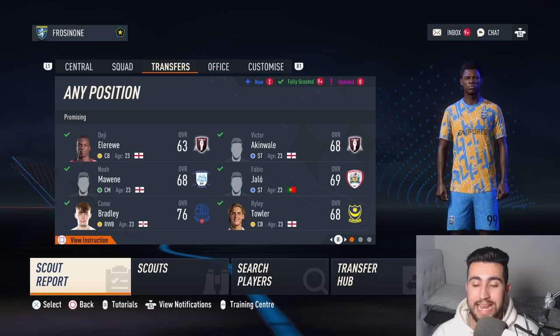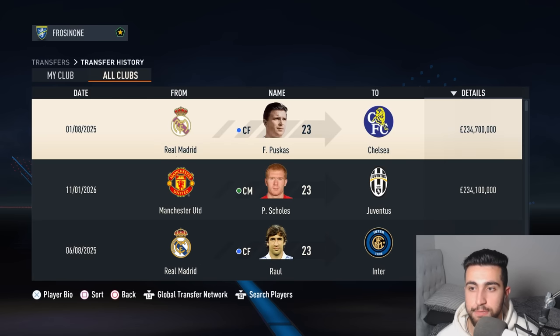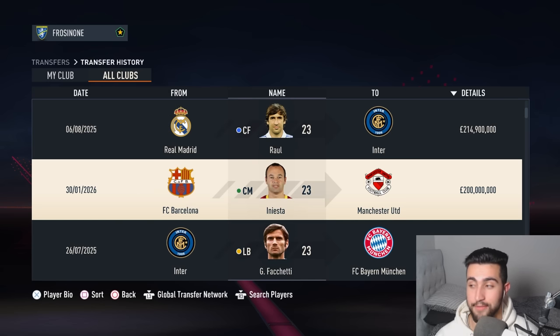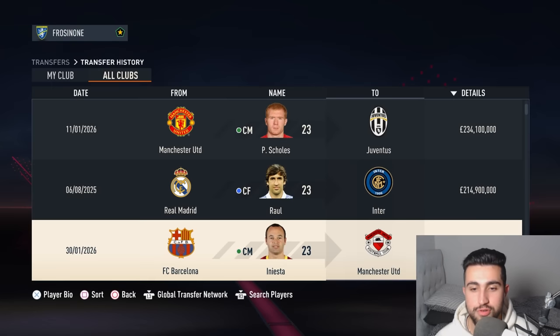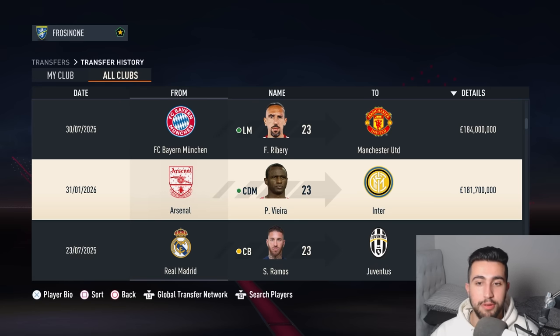We can take a look at the biggest January transfers — the most expensive was indeed Paul Scholes. However, United have replaced him with a prime Andrés Iniesta, the Spanish World Cup winner from Barca, for £200 million. That's a decent replacement. Patrick Vieira has ditched the Arsenal Invincibles for Inter, as they've splashed £181.7 million.